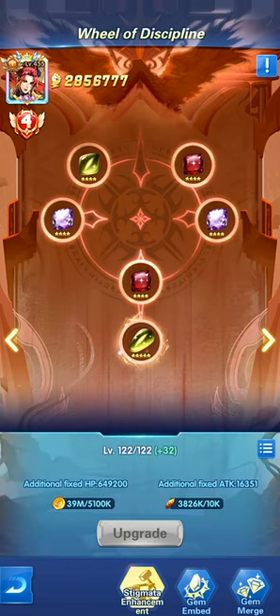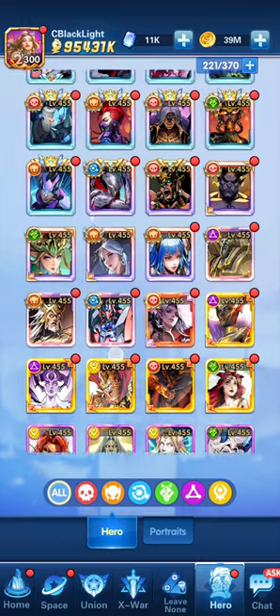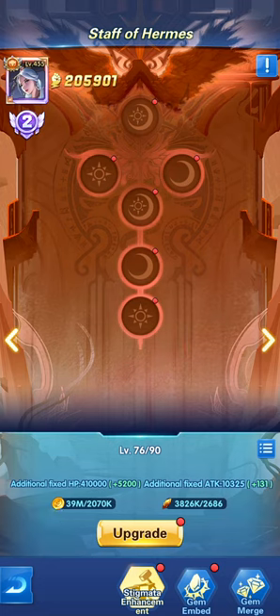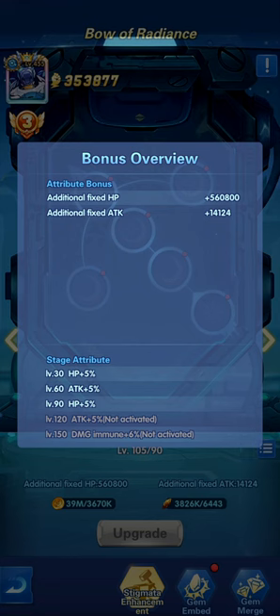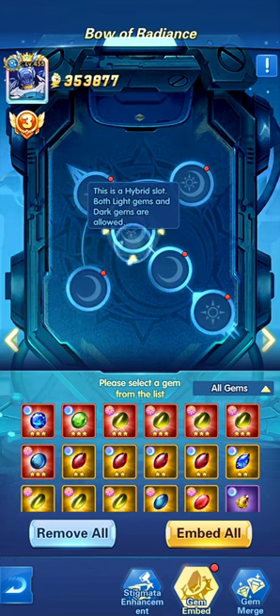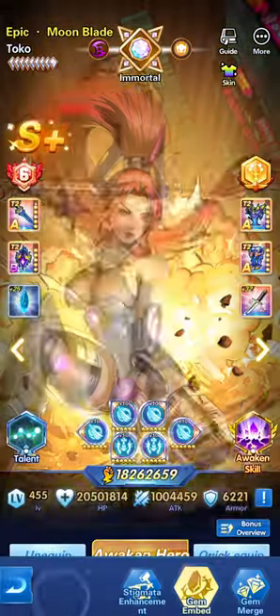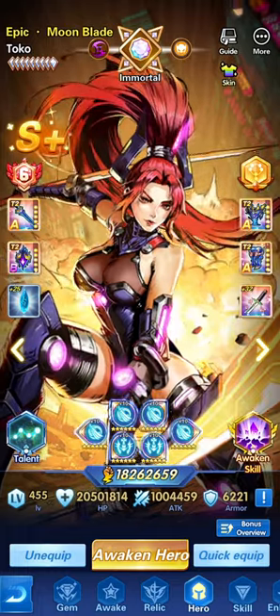A useful trick is to remove all gems from one hero and add them to a hero that hasn't been gem-upgraded, taking that hero directly to level 120, then removing the gems afterward. For example, if a hero is at level 105 with no gems, taking Tuku's gems and adding them can boost that hero to level 120, gaining HP and attack — then remove them. This does make a real difference.